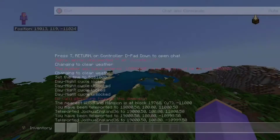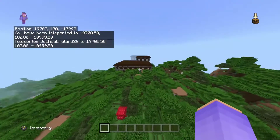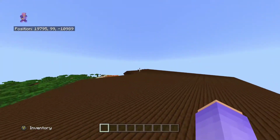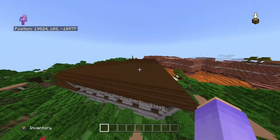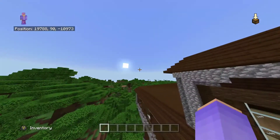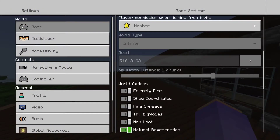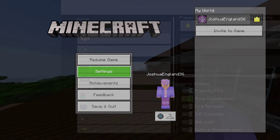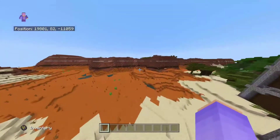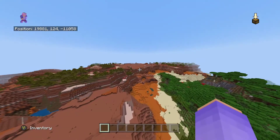Obviously it'll be way easier if you just write it down or take a photo and type the command in straight from that. I also suggest you have your current position shown, which is a setting you can turn on - 'show coordinates' right there. I really do suggest having that on because it makes it way easier to figure out where you actually are.